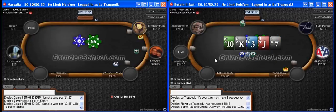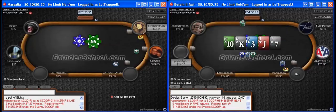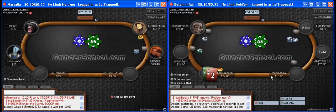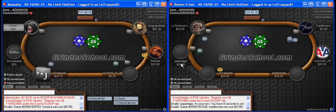This is already an interesting hand. Pre-flop went call and the big blind checked, then he led the flop, and checked the turn. Our opponent on the button got a lot of information from his actions — seeing the bet on the flop, then the check on the turn, then check-call, which is fairly weak, then check on the river. The player in position could have used all that information to his advantage, whereas the out-of-position player had very little information to go on.